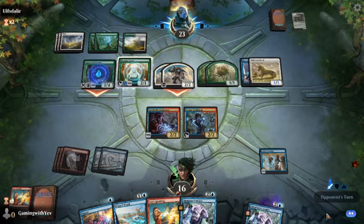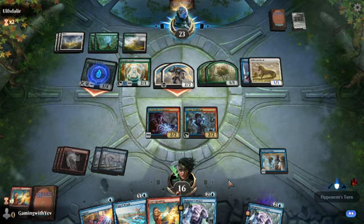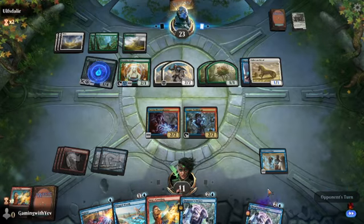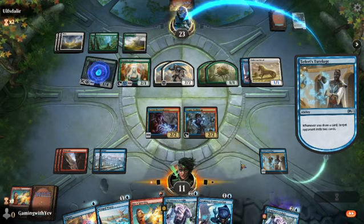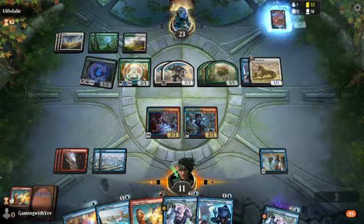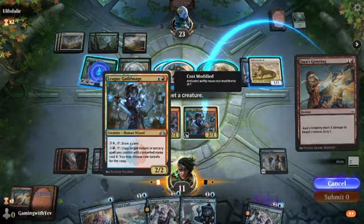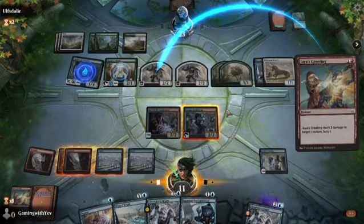So who's winning? Him. See, I told ya. I have to take a deep breath sometimes — otherwise, my asthma. The asthma I don't have. My non-existent asthma. Then I tap this creature.